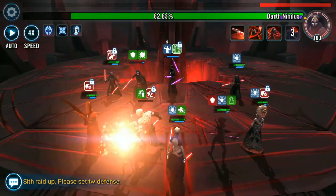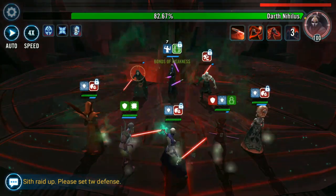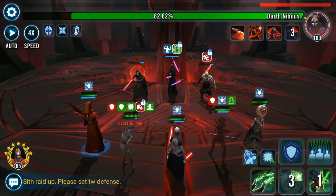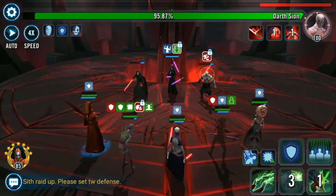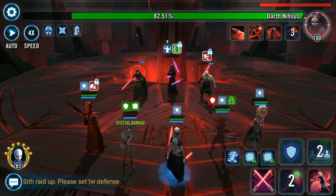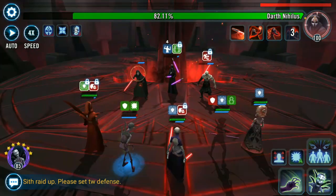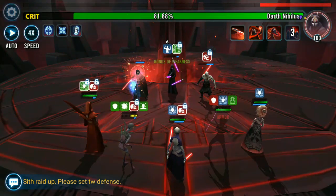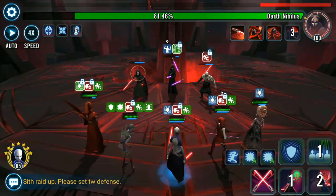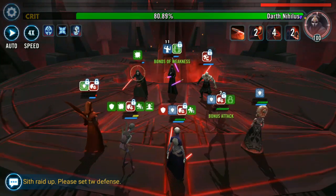With Mother Talzin and her Unique, any time that someone falls below 50% health she gains 30% turn meter. She's going to be able to move fast if Zombie drops low on health — and in fact, whenever anyone on your team falls below 50% health, they're going to help boost the turn meter on Mother Talzin. Mother Talzin can do an AoE attack, she can also attack everybody that has Plague on them, and she has a Mass Call to Assist. So getting that turn meter boost for her — especially with Nightsister Zombie constantly taking damage — is a great synergy for Mother Talzin.